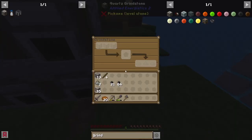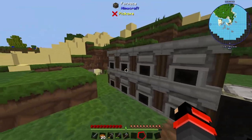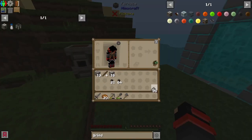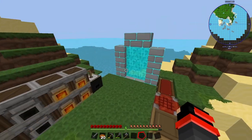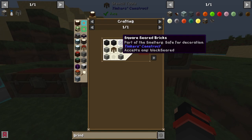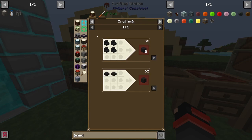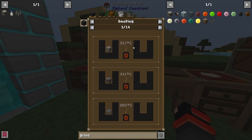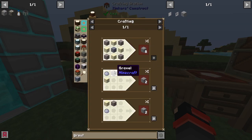That being said, let's go make at least 36 iron. After getting 36 pieces of iron, we're gonna go smelt — and also smelt seared bricks. We're gonna need some seared bricks, which is pretty easy. You're just gonna need some gravel, sand, and clay — twelve of each.